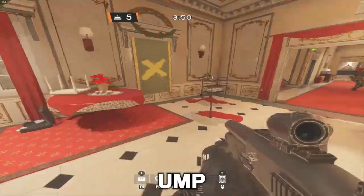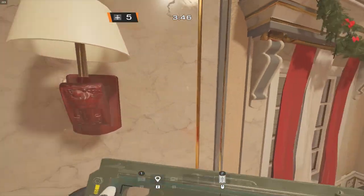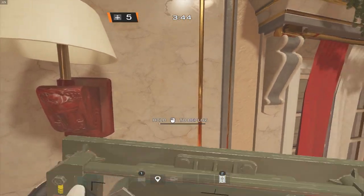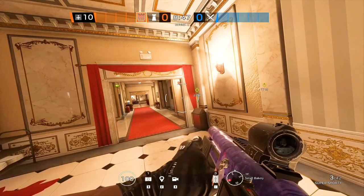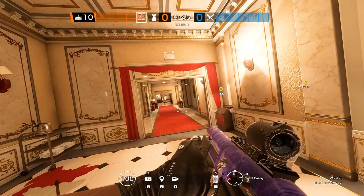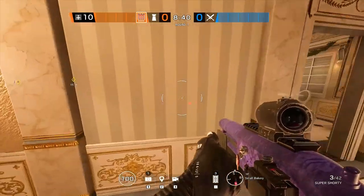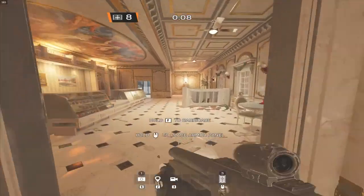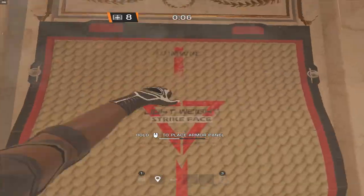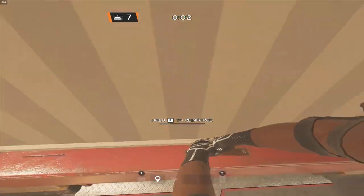I like to run the UMP with angled grip and the 1.5x scope — a new feature added in Operation Shadow Legacy. I like to bring the Super Shorty, which is an incredible addition to Castle especially, and I also like to run the bulletproof camera. You want this wall reinforced so the person playing behind bakery doesn't get shot from the small bakery window.